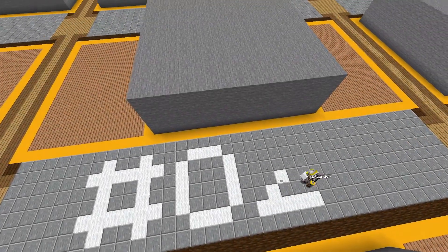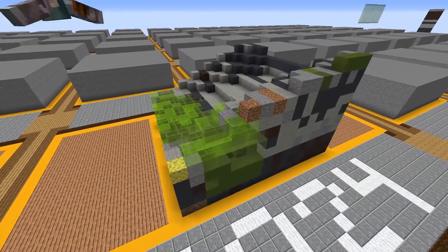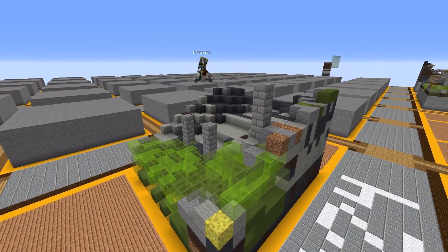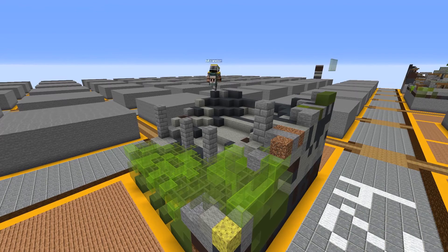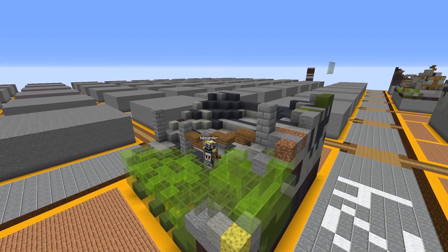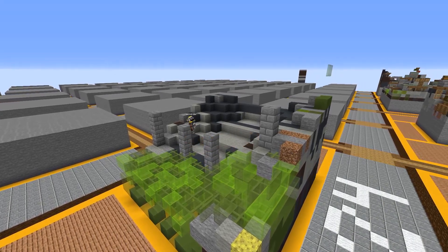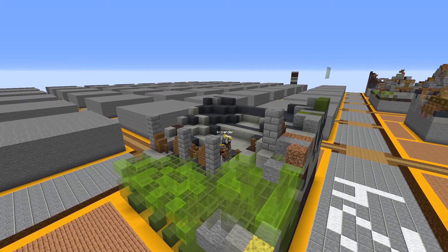Hello everybody, welcome back to the Daily Build Challenge, episode 24. Today we build a small skaven outpost, a little tower, a little fence, just to explore the theme of skaven fortresses. We've done a lot of skaven buildings and civilian stuff, but not much skaven military stuff — well, not really, just a little bit.